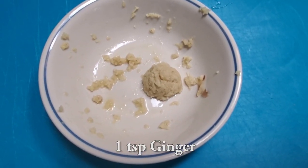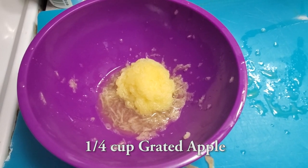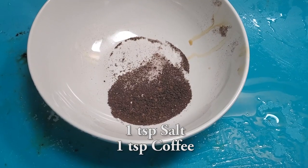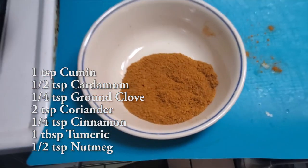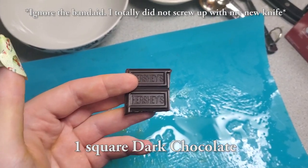You'll want to grate out your 1 teaspoon ginger and 1/4 cup of apple — or you can wait, as mine did start to brown as it waited to be used. Chop up your jumbo white onion and your 2 cloves of garlic, and measure out your 1 teaspoon salt and instant coffee. Your spice mixture is: 1 teaspoon cumin, 1/2 teaspoon cardamom, 1/4 teaspoon ground clove, 2 teaspoons coriander, 1/4 teaspoon cinnamon, 1 tablespoon turmeric, and 1/2 teaspoon nutmeg. And your chocolate.